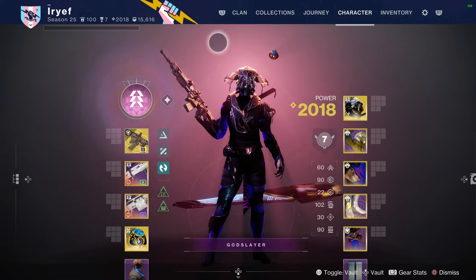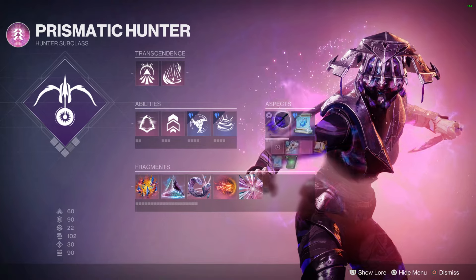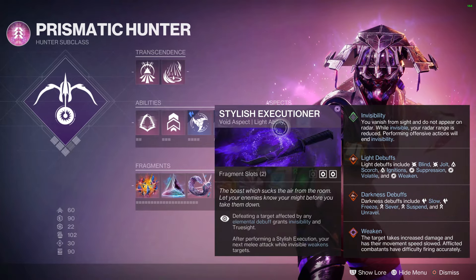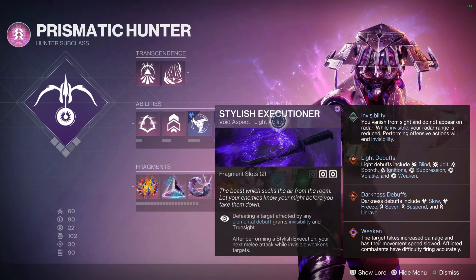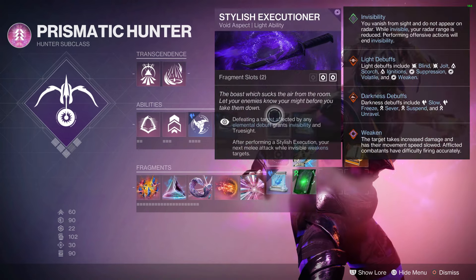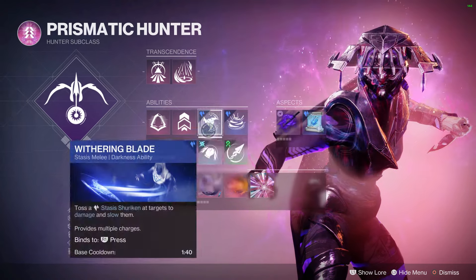For the subclass, you want to go with Stylus Executioner because it gives invisibility, and invisibility is kind of broken — it's like the best aspect in any subclass on the Hunter no matter which one you're talking about.